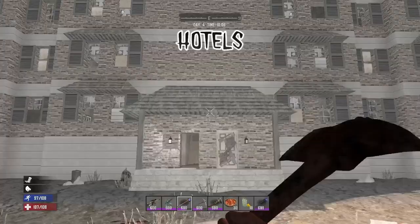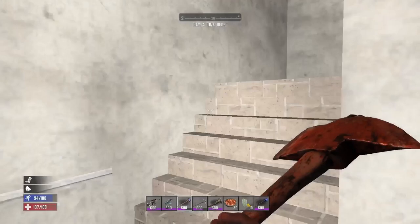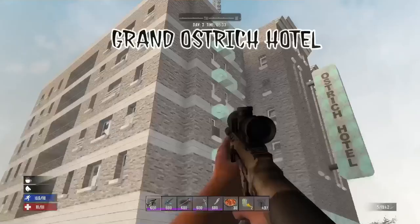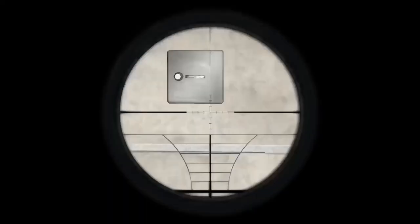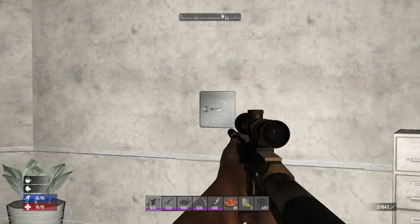Hotels can be a really good place to loot early game — you're going to find a lot of clothes, food, and water here. If you can be bothered wrenching every single room you're going to get a lot of electrical parts, components, scrap plastics, and leather. There are 24 apartment rooms that you can loot. On the top floor you're always going to find one room that is barricaded up — this room will have a gun safe and a munitions box inside with a couple of bookshelves. The Grand Ostrich Hotel is a bit larger than the normal hotels. It has an underground garage with a few lootable cars. On the first floor in the back office room you can find two wall safes. If you make your way to the top floor you will find a room full of spikes — break your way through them to find a ladder leading up to the roof, where you will find a Working Stiffs crate and a gun store crate.